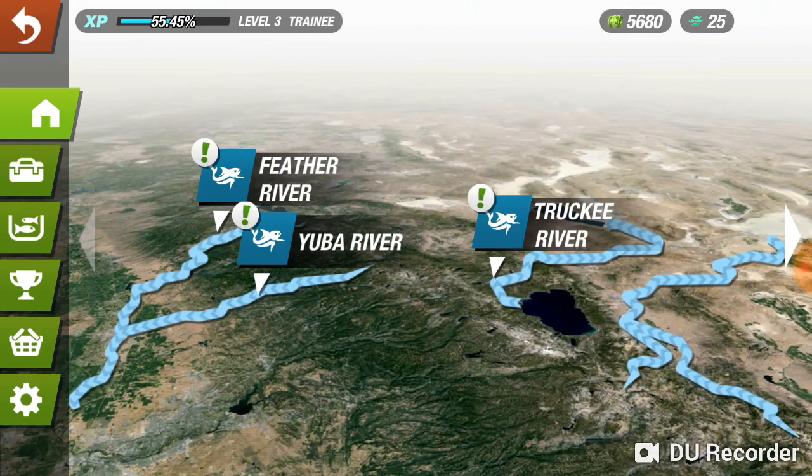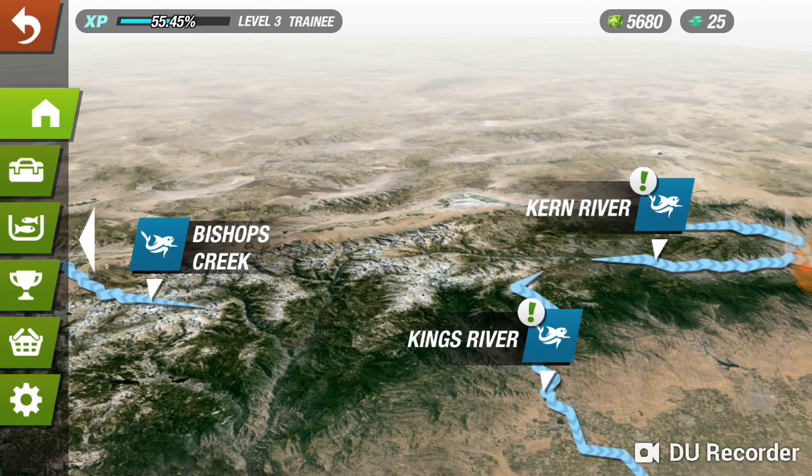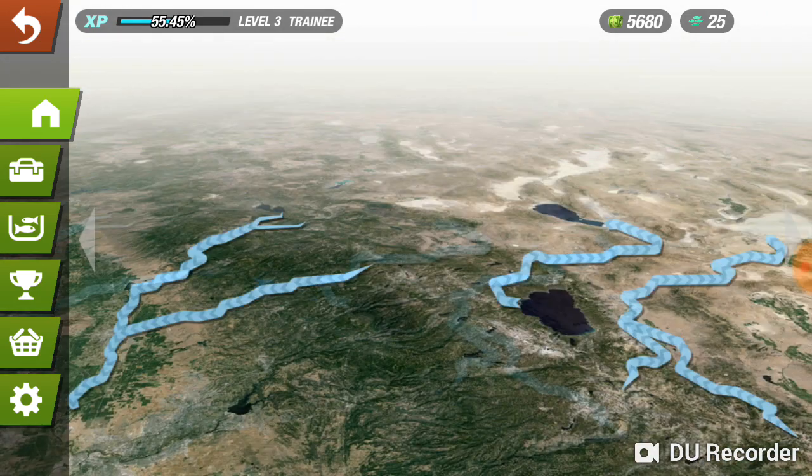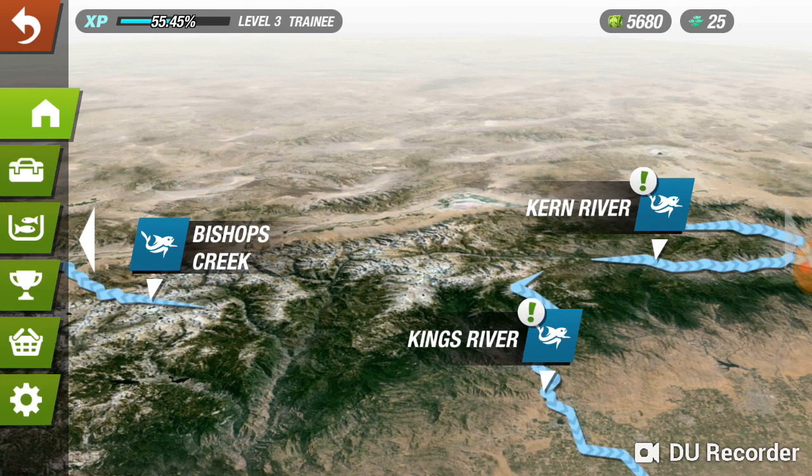Let me show you quickly why I really like it — take a look at these maps. This is a European developer, but if you've ever fished in California you've probably heard of these rivers, including the famous Current River, Kings River, Bishop, Feather River, Yuba River, and the Truckee River. These are all basically Sierra rivers — mostly Eastern Sierras, with Kings River on the Western Sierras. This is actually a Google Earth image, which is really neat.